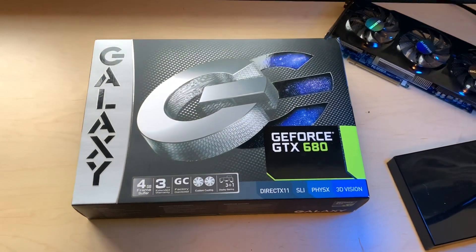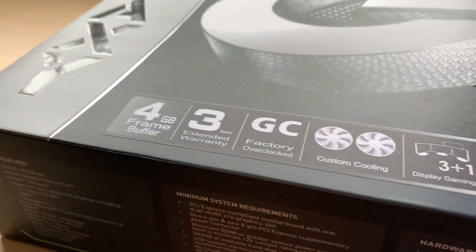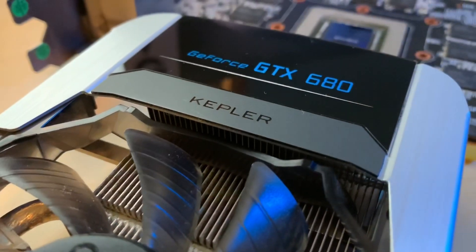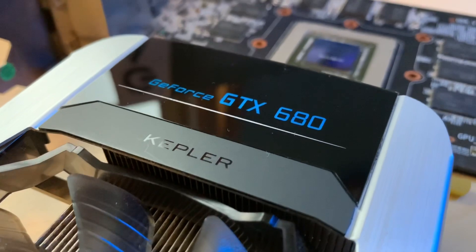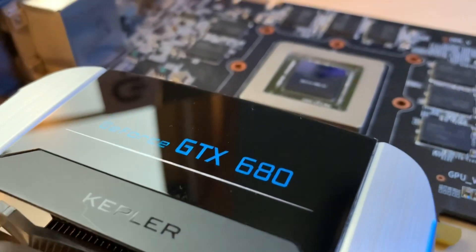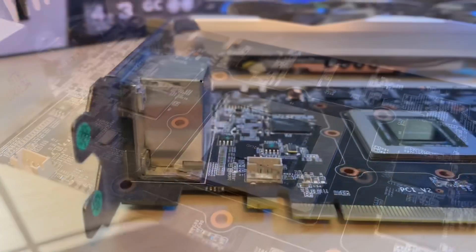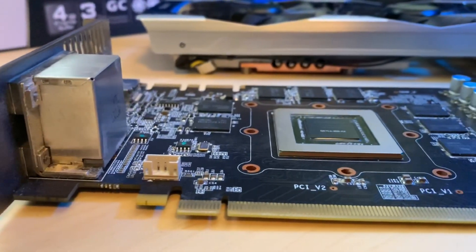Hey, how's it going? NVIDIA's GTX 680 was the world's fastest gaming solution back in 2012, and for pretty good reason. The Kepler architecture marked NVIDIA's transition to 28 nanometers and featured over 1500 CUDA cores, which is over three times what was found in the previous GTX 580, all while consuming less power.